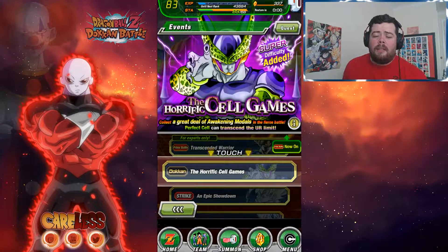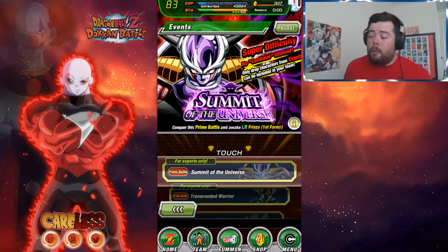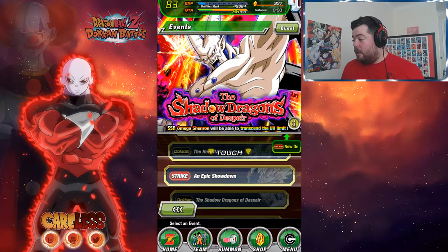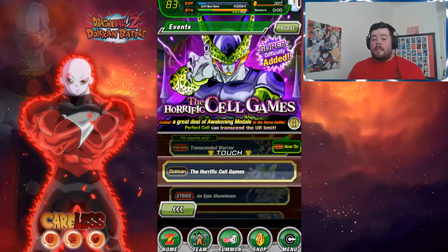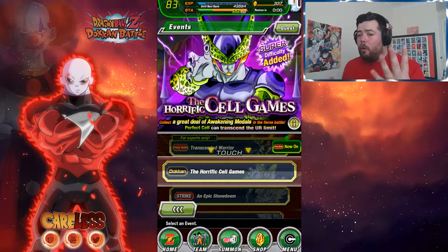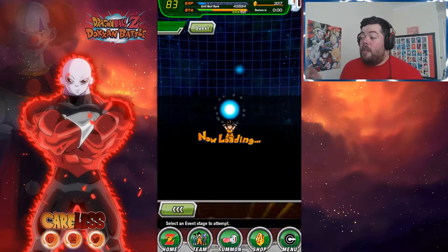At the moment the Alar Frieza event is still up. I haven't really been doing it because my AGL team is very weak — I've managed to do just the first stage once. But hopefully with another Dokkan awakened card we might actually be able to start grinding medals, because in a few months there will be a new stage four with much better drops. All you want to be doing right now is grinding medals. I may do a video on it in a few days to see if my team has what it takes.